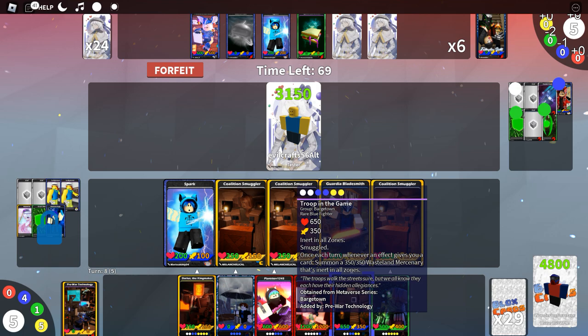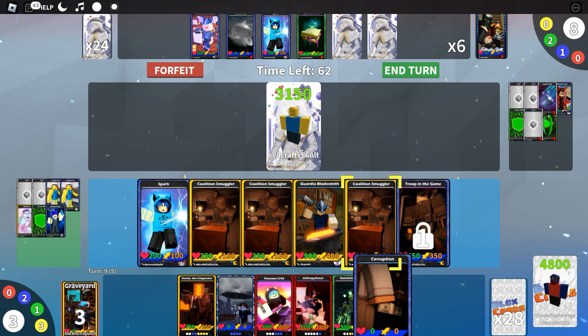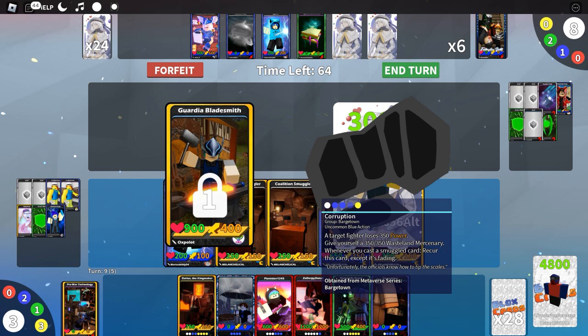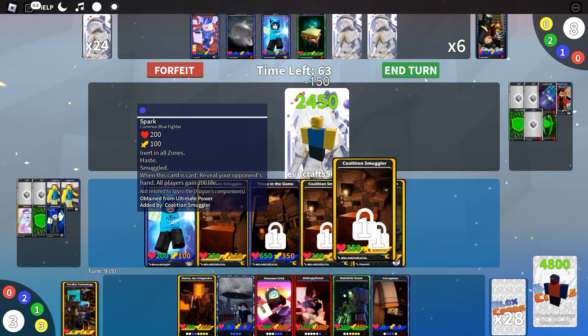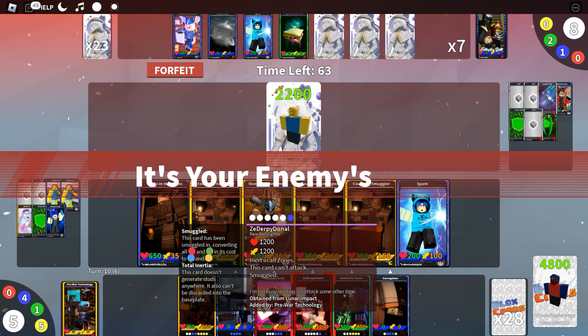Do we want to put Corruption in the base plate? They may have a board wipe, so just attack for now. We do need a yellow card, not blue. If they don't play anything substantial we will destroy them. Maybe play Zirpy Donal — these smuggled card costs are interesting. This is basically kind of like a rainbow group in a way, but not technically.